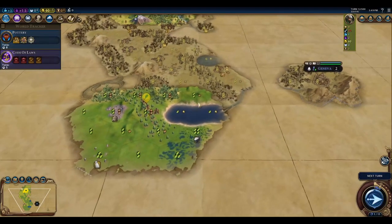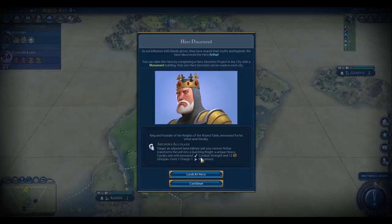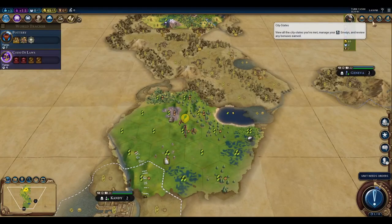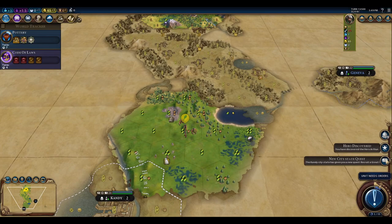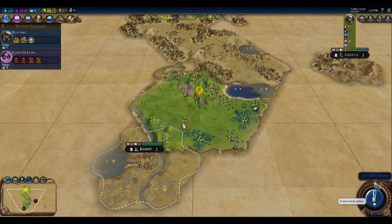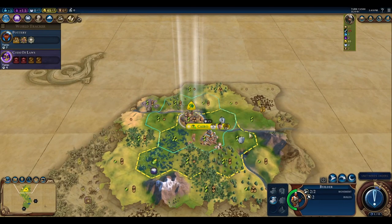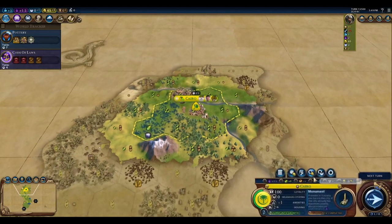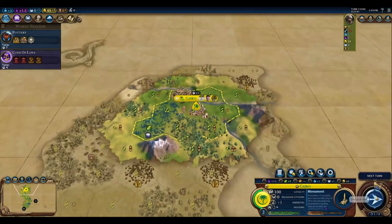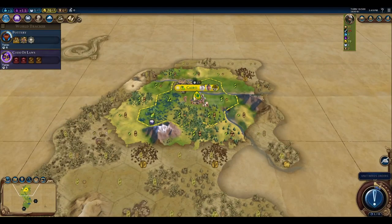We'll continue along this way — it looks like the border of a city-state down here. We've got another hero: Candy, and we are the first meet on that one. Now I wish I had saved my Amani title — that's unfortunate. Now we have one turn until Magnus, and we will have a chop available. We'll probably go ahead and chop this forest tile.